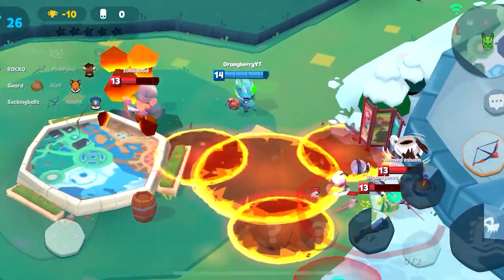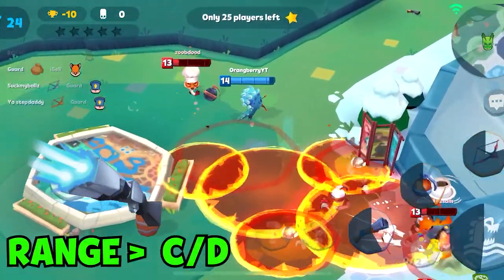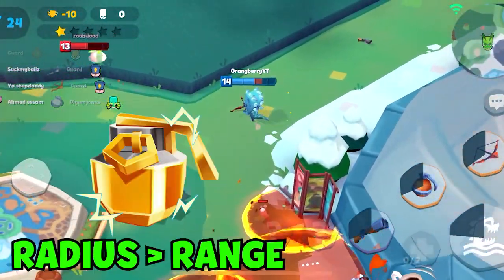So what you're going to need to do is for your shotgun, you're just going to max out range, then you're going to max out cooldown reduction right after. For bomb, radius.